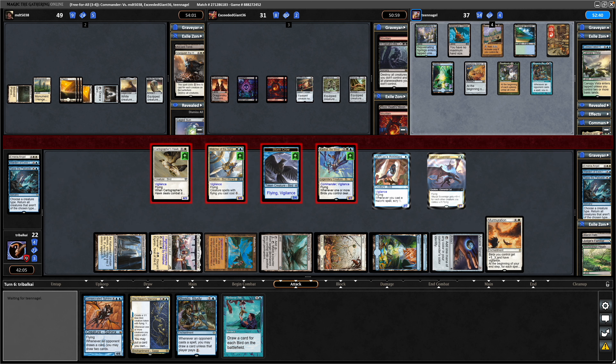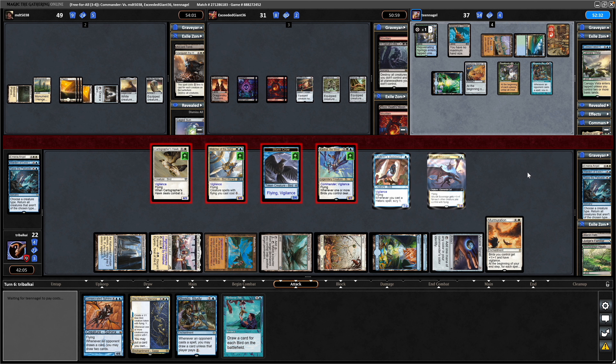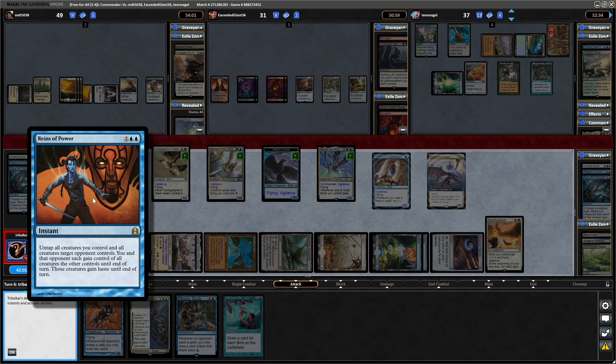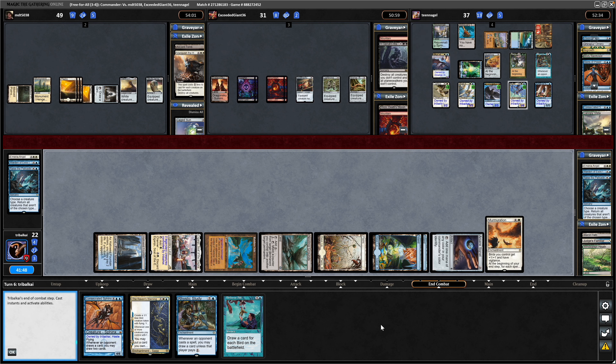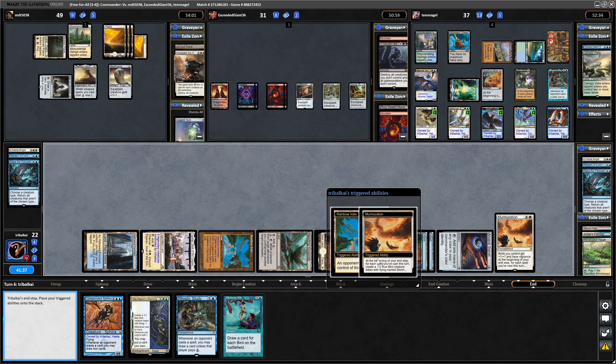Vigilance in these Flying Bird decks is really, really good. And Murmuration doing a lot of work for us seeing as how we took that turn off to get it down. But as I suspected, the four colour player does have something to do — that's an instant. If we're not all looking at this player by now, well, that's going to totally warp the outcome of the game. So no card draw for us — do still get the bird tokens at least, but we're doing pretty much nothing here.